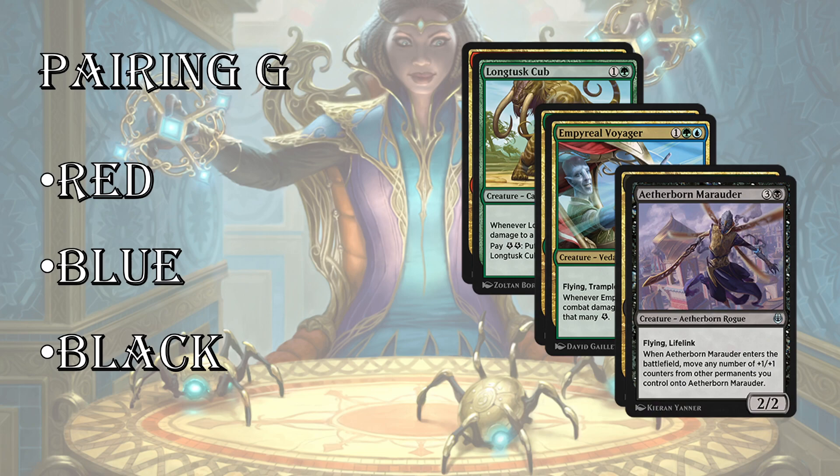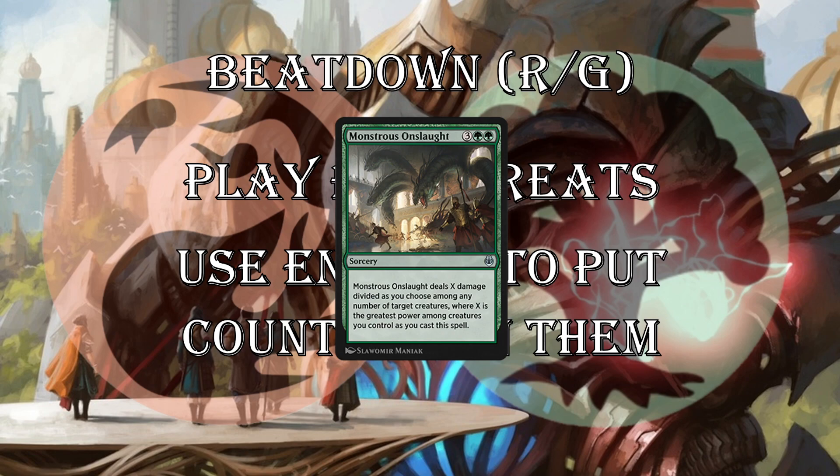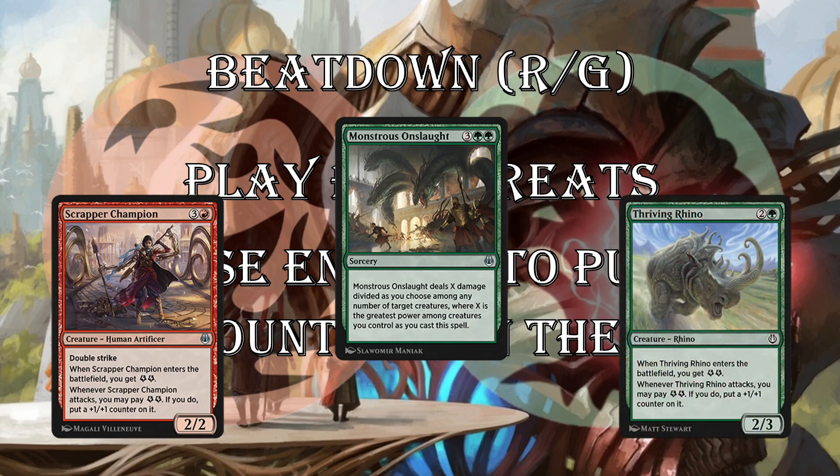Green-white is also pretty good if you can do the go-wide thing, though it's a little bit tougher in this format. Beating down with red-green: you just play your big threats, use energy to put counters on them or buff them, and kill your opponent. Cards like Monstrous Onslaught can just battlefield wipe your opponent — you attack with your 4/4, pump it to a 6/6, your opponent takes it, and then you blow up the whole battlefield. It can kill all your opponent's servos to enable an attack. Just note it's pretty expensive — I usually don't want more than one of these. Scrapper Champion with double strike that can pump itself is also very strong. And Thriving Rhino at common is the card you're really looking for in the red-green beatdown deck.